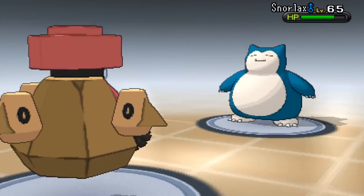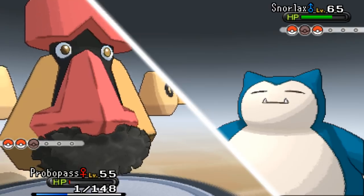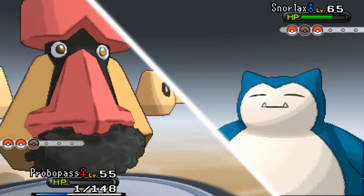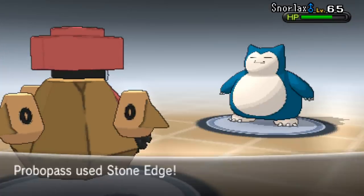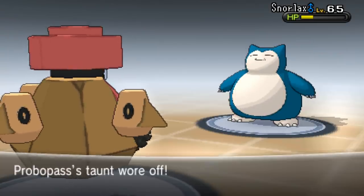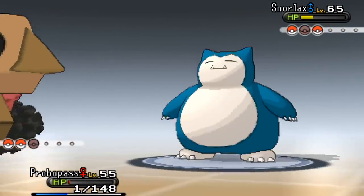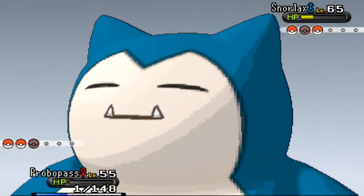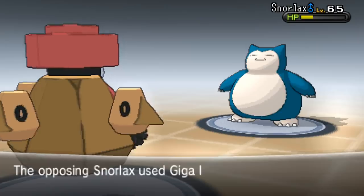It's got Life Orb as well - that was overkill. Going for Stone Edge - it has to recharge this turn. Didn't miss, good! Getting that big Stone Edge off - beautiful. Should the next one take it out? Hmm, or should I go for Explosion? This is risky. I'll go for Stone Edge again.